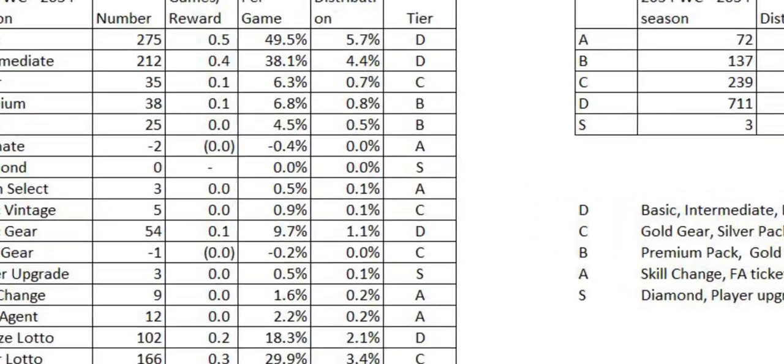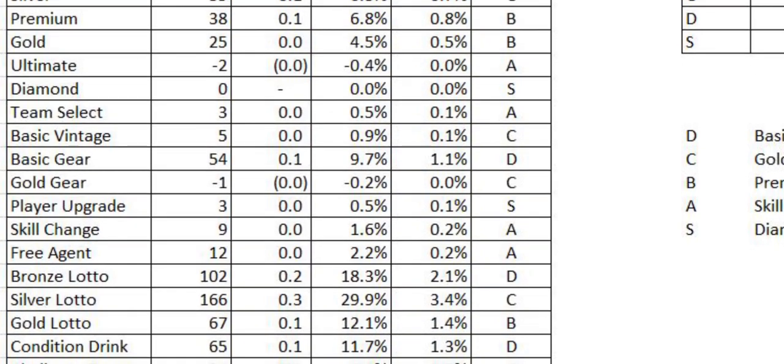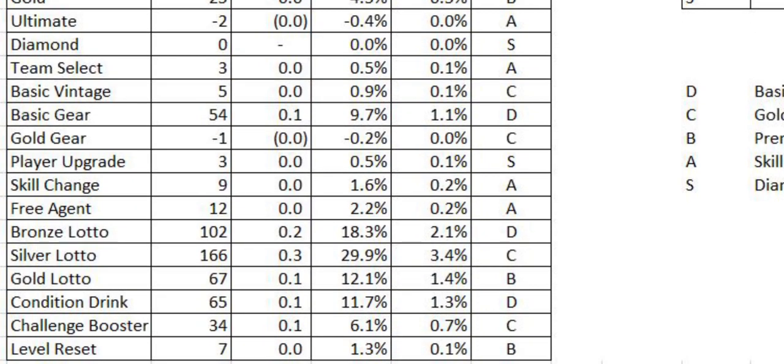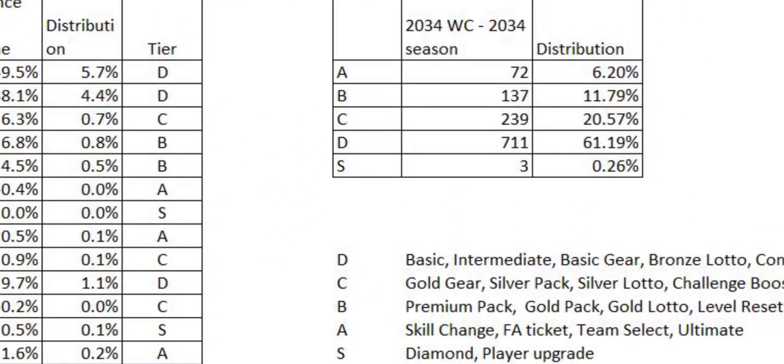If you played 604 games, that's basically a 362-game season and a 180-game season, so you're probably getting right around the same coins as rewards — I'll call that a wash. You can see here I got 25 more golds, 38 more premiums, no more diamonds — I actually got 2 less ultimate packs. I got 12 more free agent tickets, so about one a day, and one more skill change ticket per day.